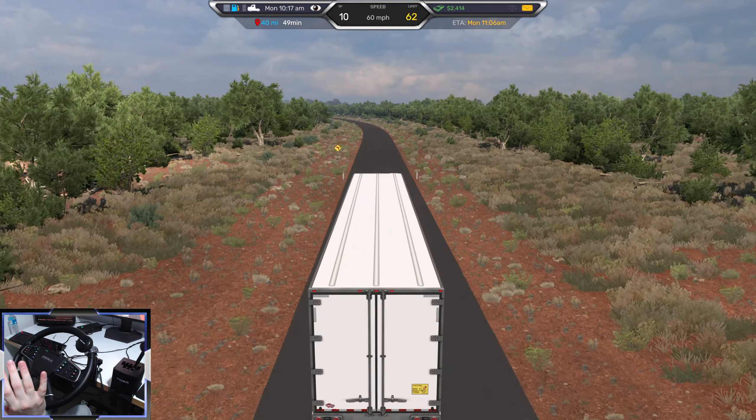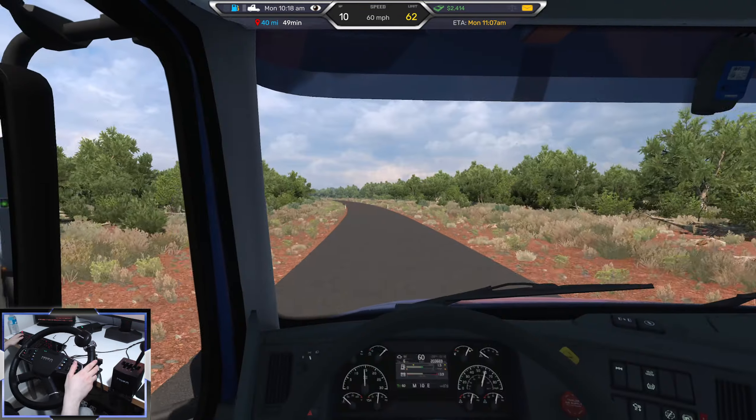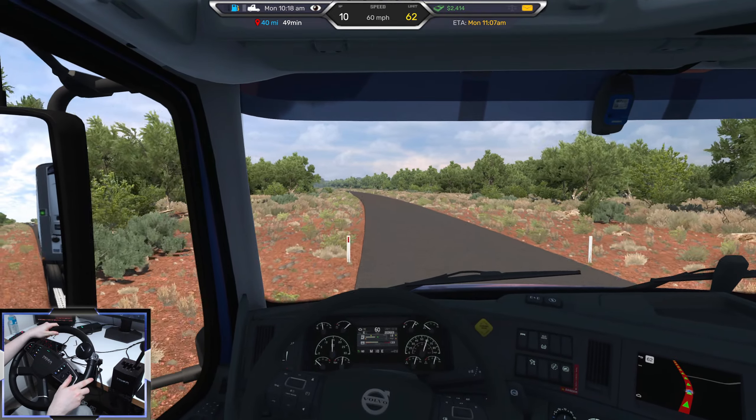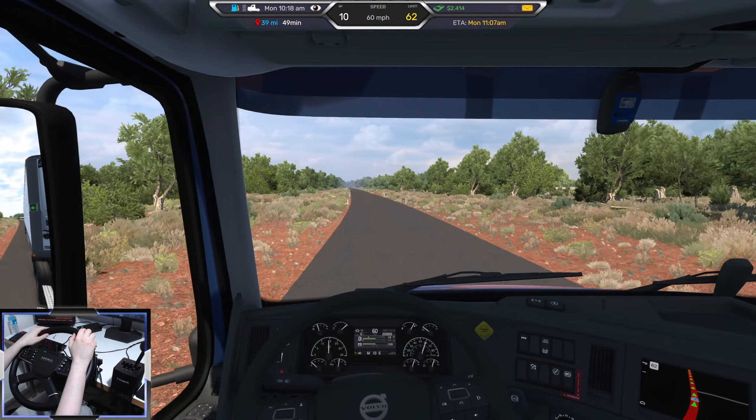Whoa — kangaroo! Did you see that? There was a kangaroo and it just went straight through the truck. They've added some custom animals out into the game world. That was craziness.